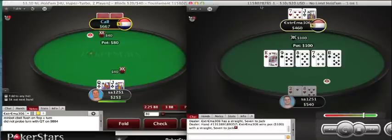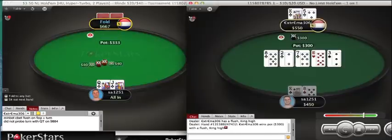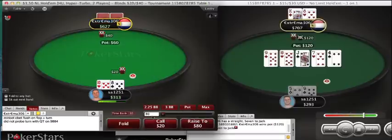When I say I almost have to call, it's because — queen-jack suited, I'll just shove here at this level, it's a very strong hand. When I check back the flop here, I'll be betting with a lot of my jacks and a lot of my tens. So when I check back, I'll just shove 10-8 offsuit here.